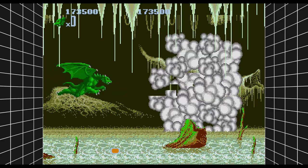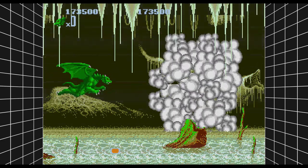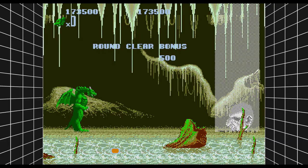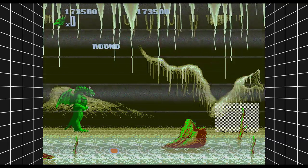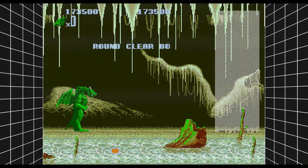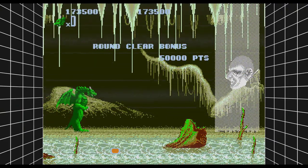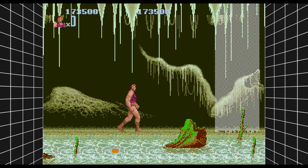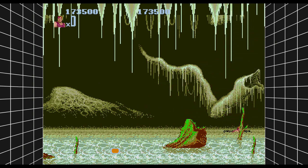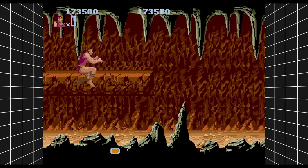There we go. Oh, check that out — you got a fast forward. That's really easy to abuse. So L2 appears to be a rewind, and R2 is a fast forward. That's kind of cool. What is even happening right there? I can't even interpret that.